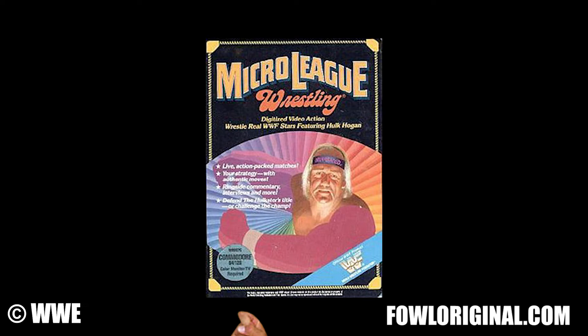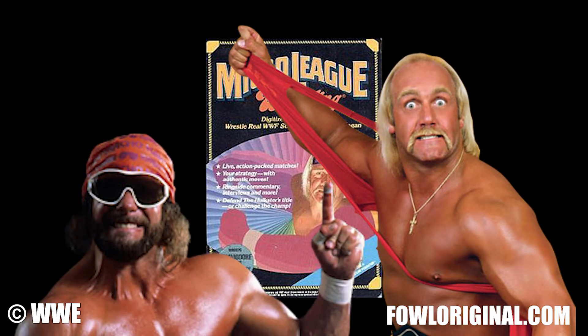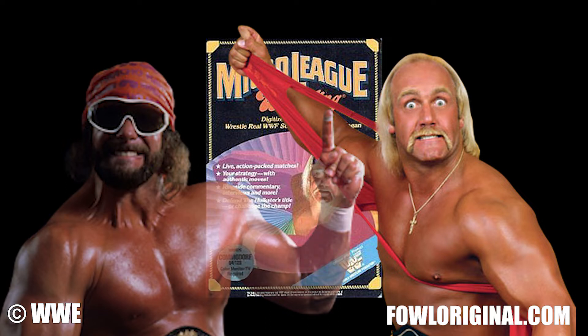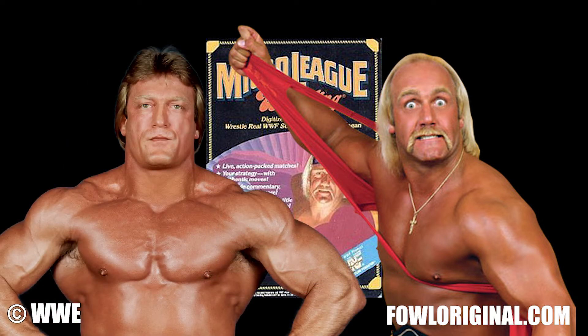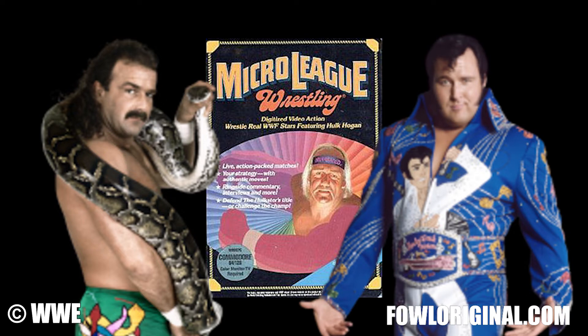The first game, released on cassette tape, lets you pick from two matches: either Hulk Hogan vs. Macho Man Randy Savage on side one, or Hulk Hogan vs. Mr. Wonderful Paul Orndorff on the other. Further expansion packs, called WWF Superstar Series, were released in 1987, featuring WWF superstars such as Jake the Snake Roberts and the Honky Tonk Man.